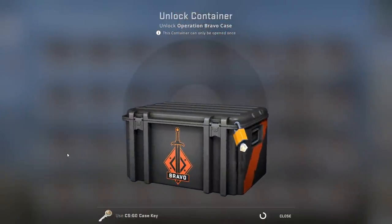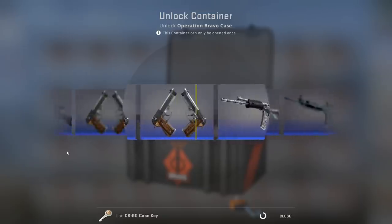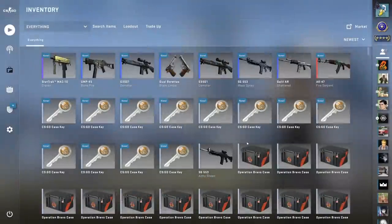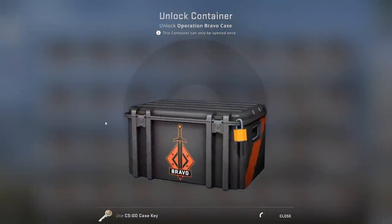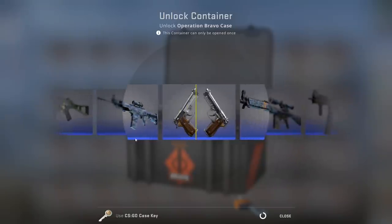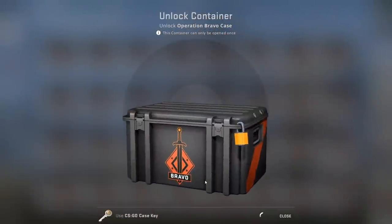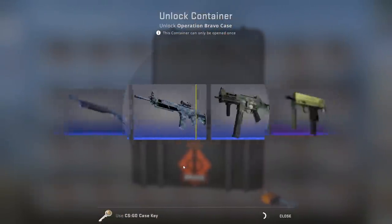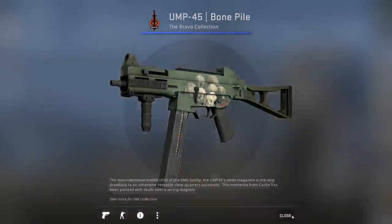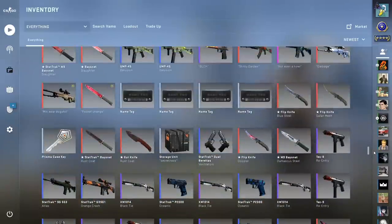I could do: unboxing every skin from the Bravo case. Yeah, I can do that — nope, back in it. Three — oh! You know, things are kind of rolling right now. Wow, that was a fast start. I was expecting something crazy later down the line, not first case. Let me see what knives I have — depending on if we somehow get a gold, a knife, or one more Fire Serpent.